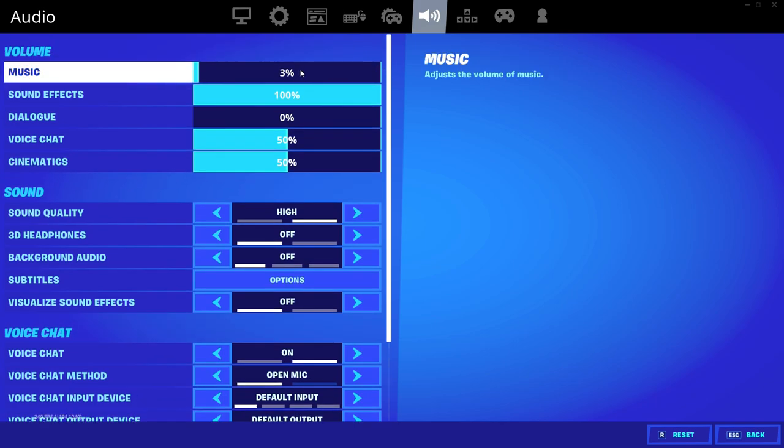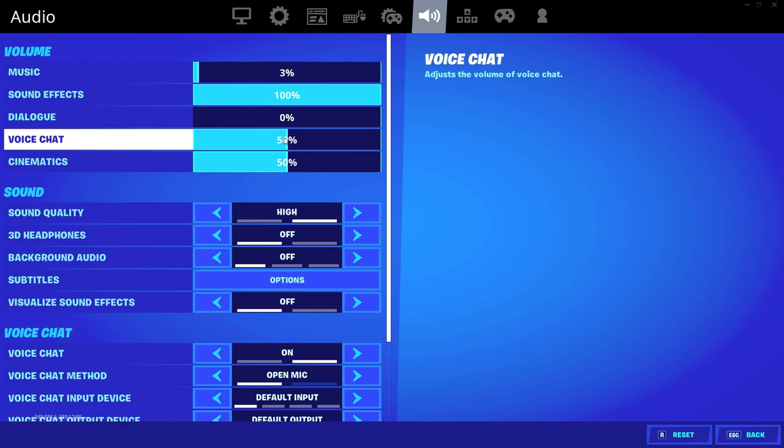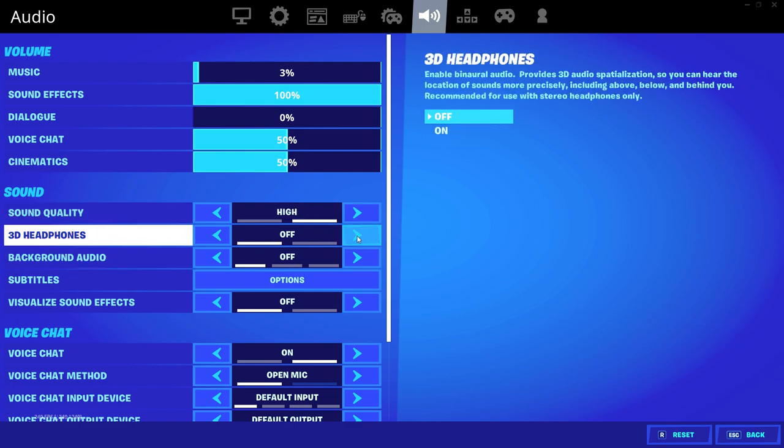These are my sound settings right now. 3% on music — if you listen closely you can hear the music right now. Sound effects on 100%. Dialogue on zero. Voice chat on 50% — if I'm talking with 15 other players in creative I turn this down to anywhere from 1% to 20%, but if I'm playing with just one or two close friends I'll keep it on about 50%. Cinematics on 50%. Sound quality on high. 3D headphones off — it just doesn't work well with my headset. This is not a surround sound headset, and the 3D headphones just didn't sound right to me.